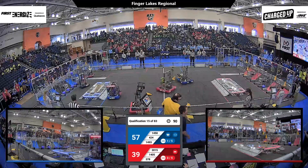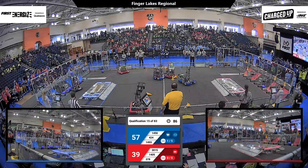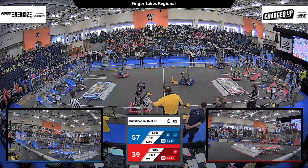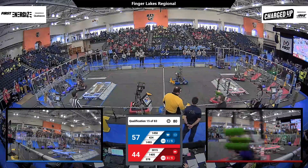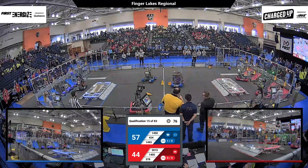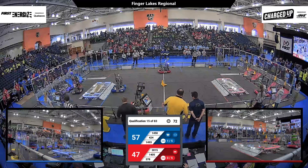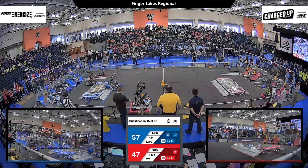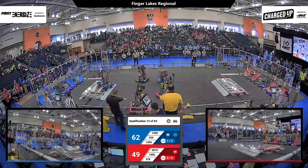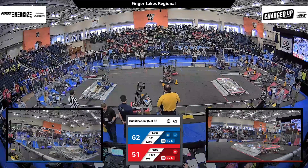1493 is quickly scurrying around the field trying to continue to shoot those blue playing pieces into their grids. Which team is going to get the first link in this match? It looks potentially like 378 is getting one in for the red alliance. We've got a couple cones on different layers of the nodes in the grids for the red alliance — 6251 blue is on top.